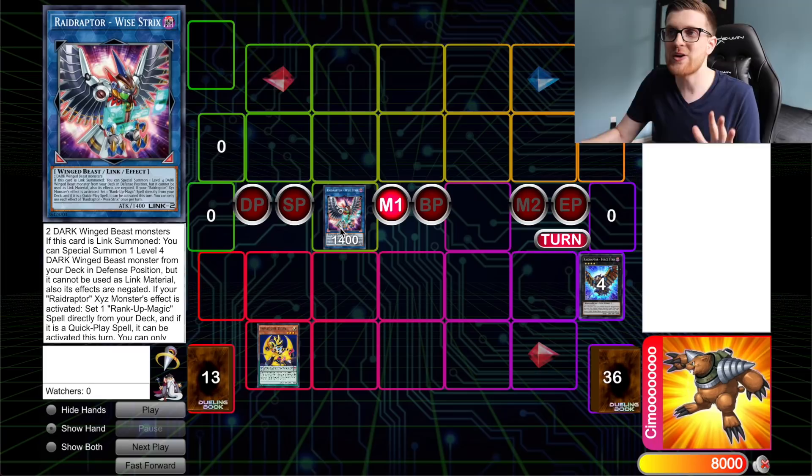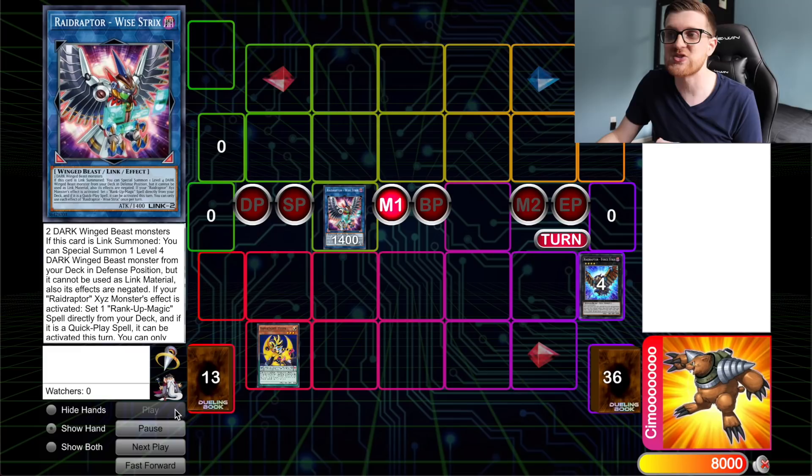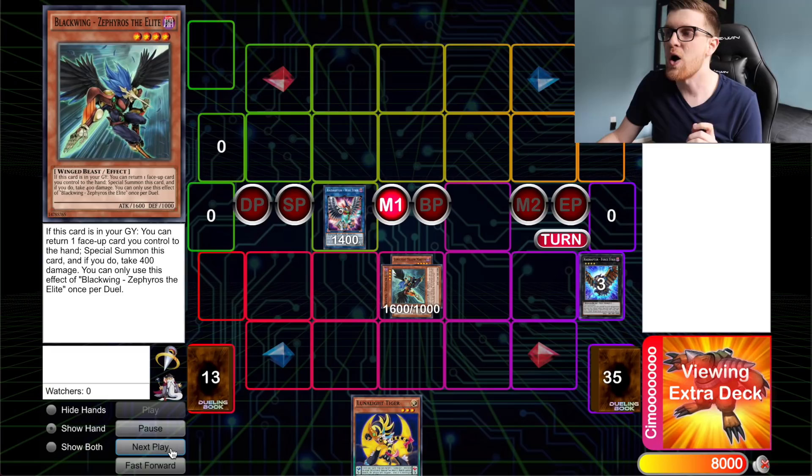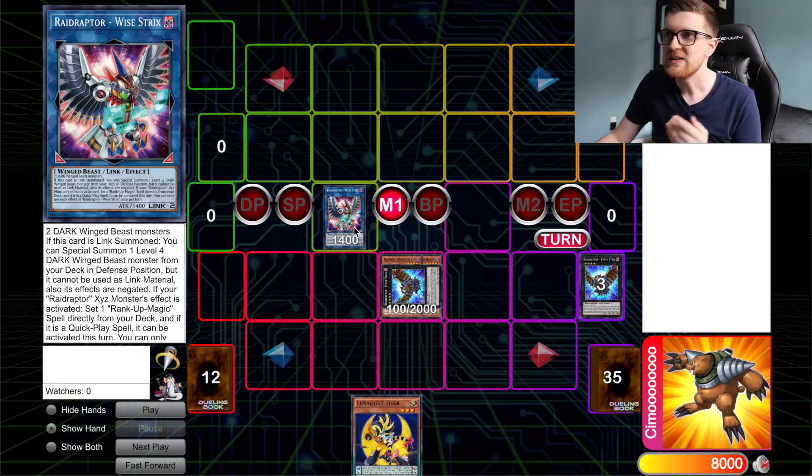Raid Raptor Wystrix has a couple of effects. First, if it's Link summoned, we can special summon a Dark Level 4 Winged Beast monster from the deck in defense position, which Blackwing Zephyros the Elite happens to meet. So we're going to bounce Tiger back to our hand, special summon Yellow Martin, and this allows us to make our second copy of Force Strix. The reason we need two Force Strix is because of the Wise Strix, which will enable the second effect.